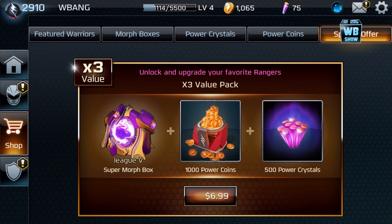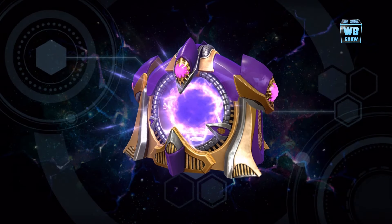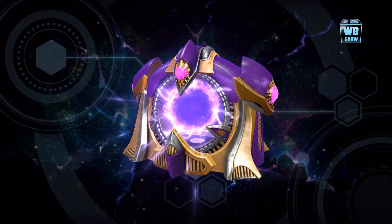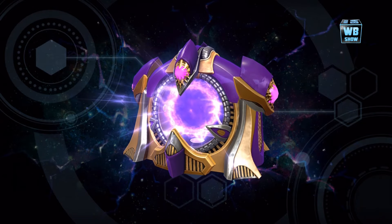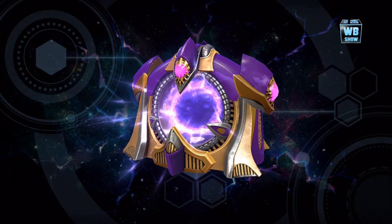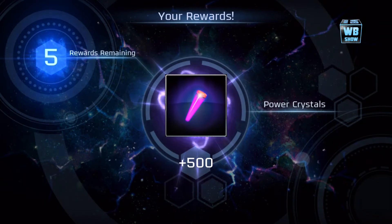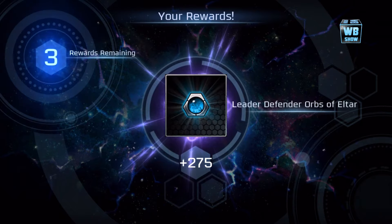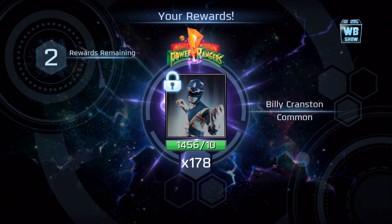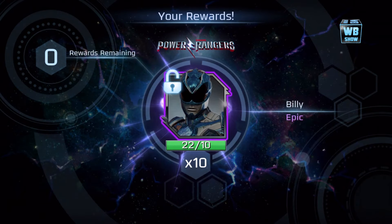We're gonna get this offer — six bucks. We'll be back in a moment. And we're back! Let's just finish this. Here is the box. We got in the box: a thousand power coins, 500 orbs, blue ranger, pink ranger, and blue ranger Billy.